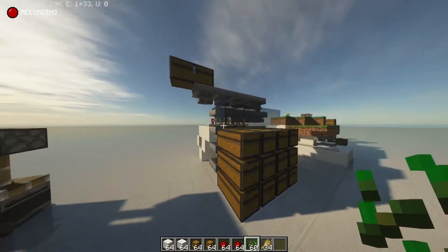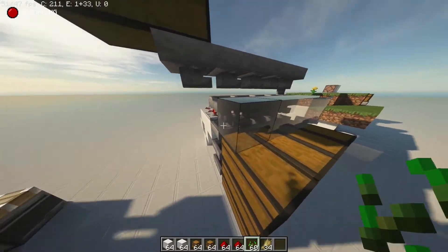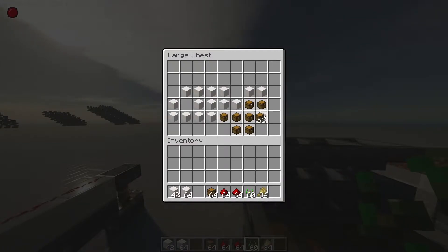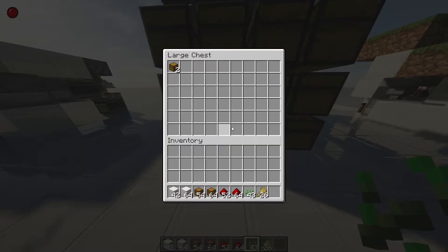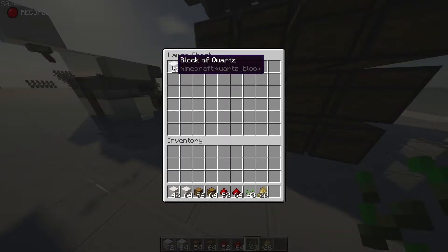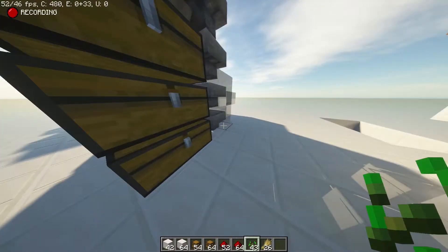Next we have a sorting system. This one is designed by Impulse SV and it's like one of the best things ever. You probably know how these work already — you just put a bunch of items in the top chests and they all get sorted down into the bottom ones. I have three different things being sorted here: quartz, chests, and redstone, and then the last one is just the overflow.